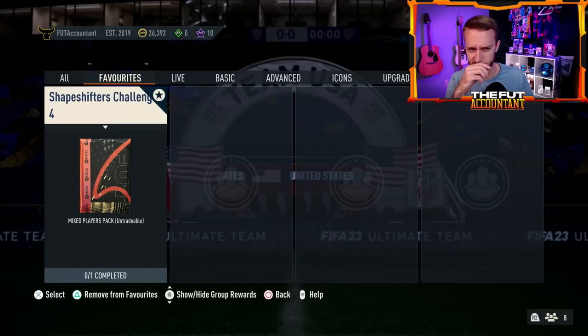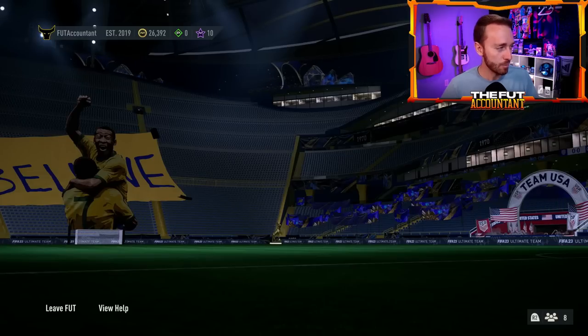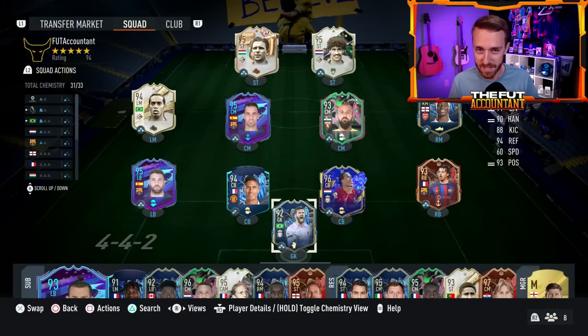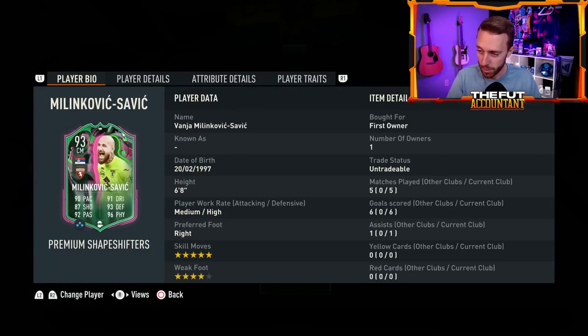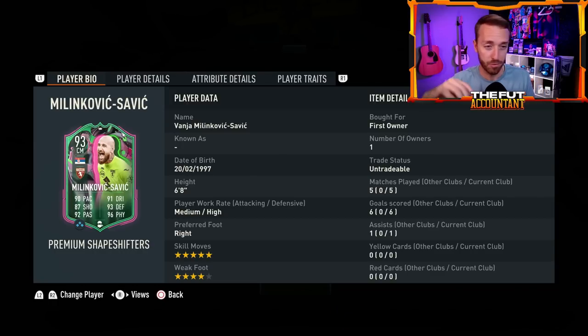We had a Shapeshifters challenge SBC as well yesterday. But the real SBC we're talking about is the history that has been made — not only by this SBC, but three players in Ultimate Team right now are making history. Starting with Milinkovic-Savage: a goalkeeper moved into the midfield. This is really the first time EA have ever moved a goalkeeper from the goalkeeper spot to another place on the pitch. We have it with three cards right now.